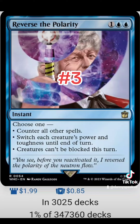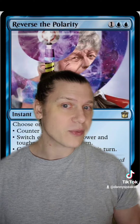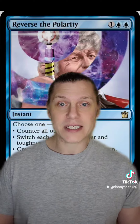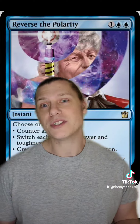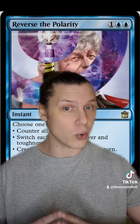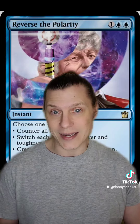Number three is Reverse the Polarity. For one and two blue we get an instant with choose one: counter all other spells; switch each creature's power and toughness until end of turn; or creatures can't be blocked this turn. Reverse the Polarity is a really interesting spell — you probably don't love paying three mana to do any one of these things in isolation, but having the option to do any of the three gives this spell a lot of flexibility, meaning it's never really dead in your hand. You probably don't play this in just any blue deck, but if you really care about your whole team being unblockable, this card becomes a lot more exciting.